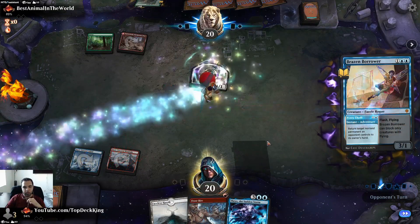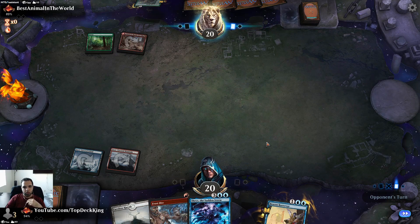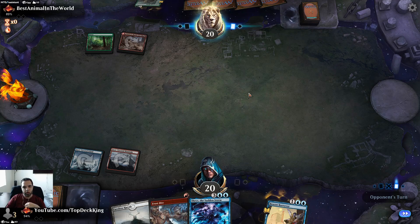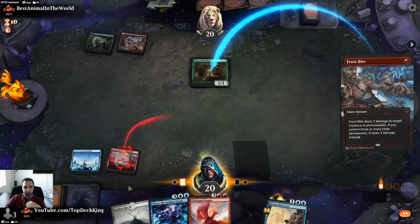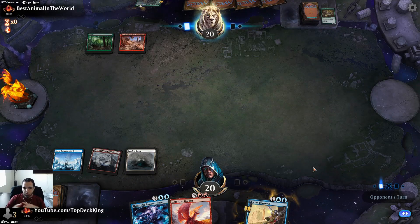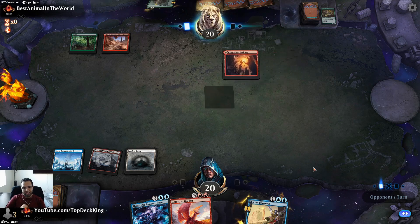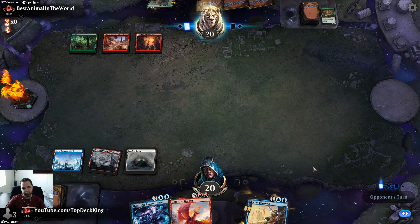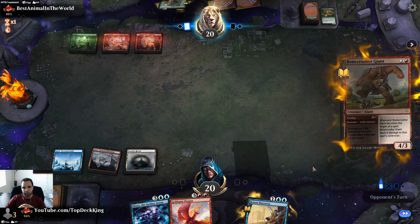Just get it off the board so he has to generate another way to make a 1/1. He can attack with this other creature — we'll just kill it now. None of that 1/1 stuff, especially Edgewall because Edgewall draws them cards. Let's see if we can draw lands though — if we can't draw lands it's going to be bad news. I'm surprised they mulliganed so much; that deck usually can get away with easy mulligans.